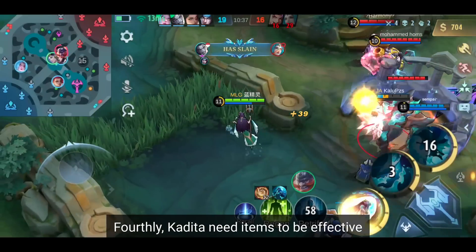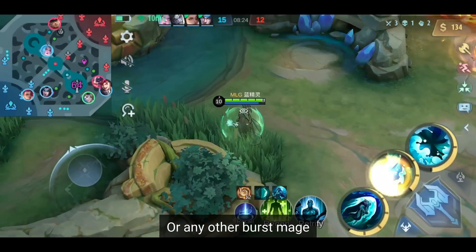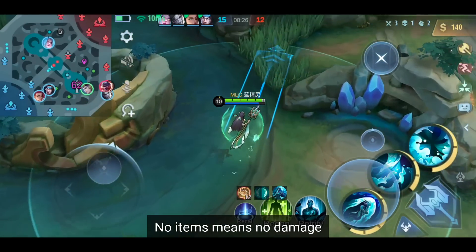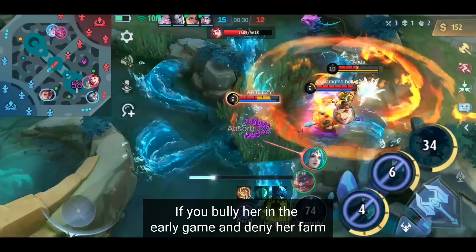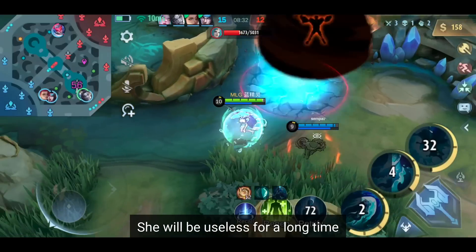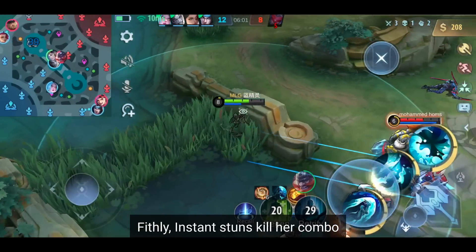Fourthly, Kadita needs items to be effective — the same weakness as Vale, or any other burst mage. No items means no damage. If you bully her in the early game and deny her farm, she will be useless for a long time. Fifthly, instant stuns kill her combo.